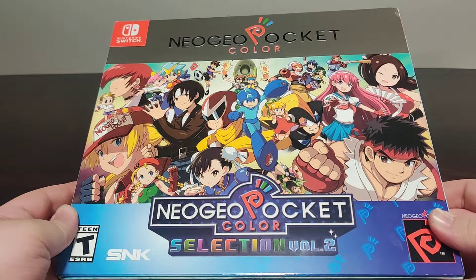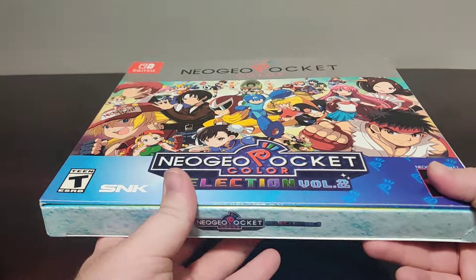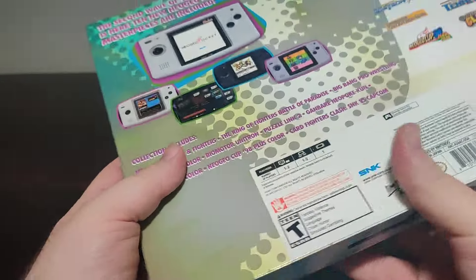Here we have the front with the artwork of a bunch of SNK characters. I've never played any SNK systems. This is the slip case — we have the spine and we have the back.